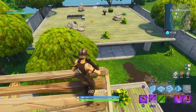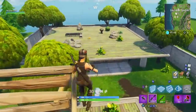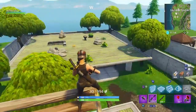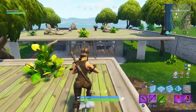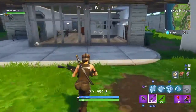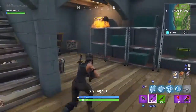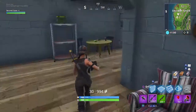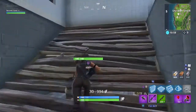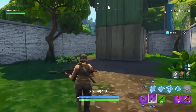Location number nine is in Snobby Shores — the most southern house. Go inside, drop downstairs, take a left, and right above the couch you'll find another fish trophy. That's nine locations shown so far.